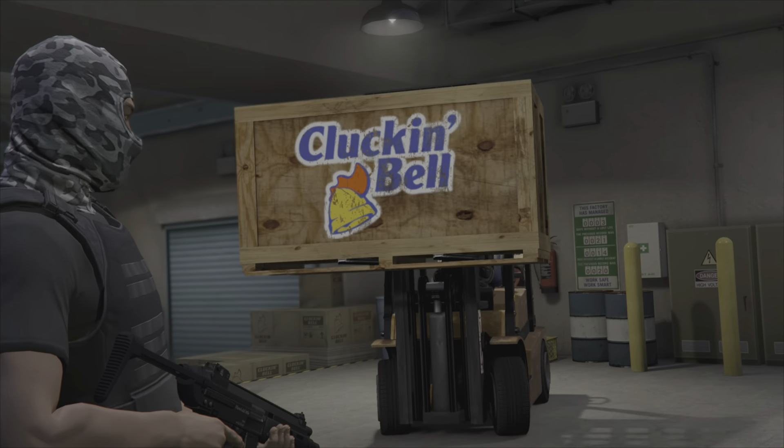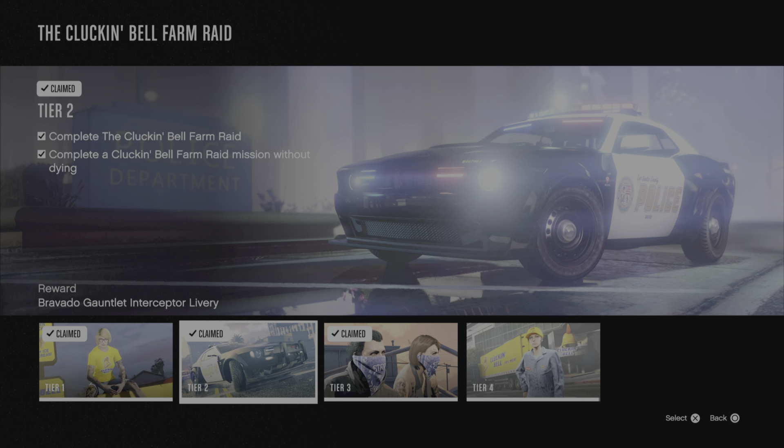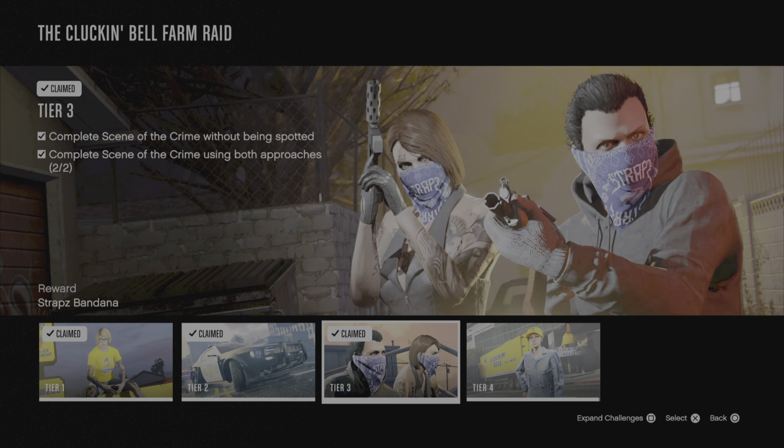Jumping in and having a look at each of the individual tiers: Tier 1, all you need to do is steal the setup funds for the Cluckin' Bell Raid. Tier 2 is to complete the full mission once and then complete any setup without dying. Tier 3 is to complete the final mission 'Scene of the Crime' without being spotted and to complete it with both the stealth and the aggressive approaches.